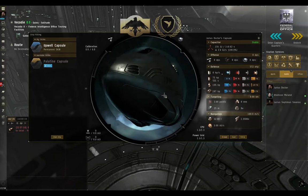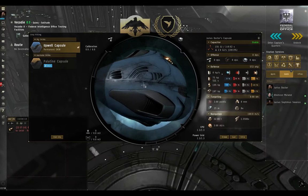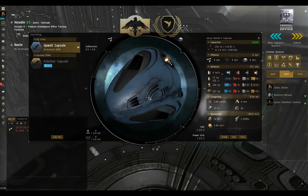If I turn off the Upwell skin you can still see it's dirty, but like a lot of the darker colors in EVE it doesn't really show up very well. So if you're like me and you've gone to the extent of making sure you're flying around with something that looks pretty, then cleaning that up is going to be really worthwhile.